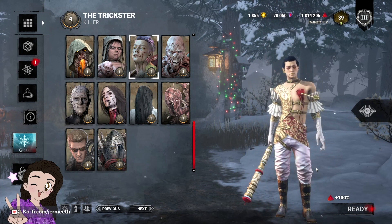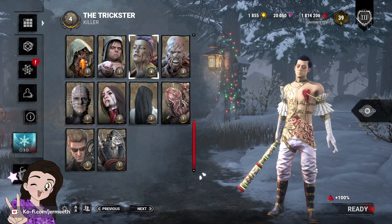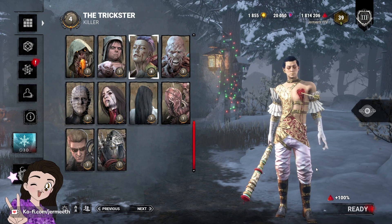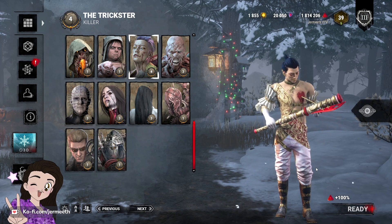Trickster needs a nerf that he requires one extra blade to inflict a wound. I think right now it is far too easy for Trickster to get hits. Alternatively, I think some of his add-ons need a rework to make them stronger, because most of his add-ons are pretty weak in my opinion.